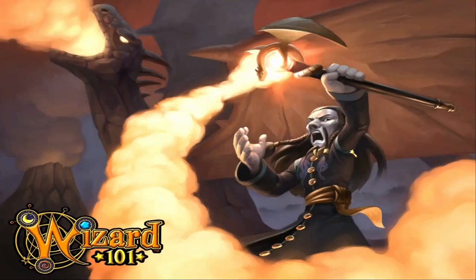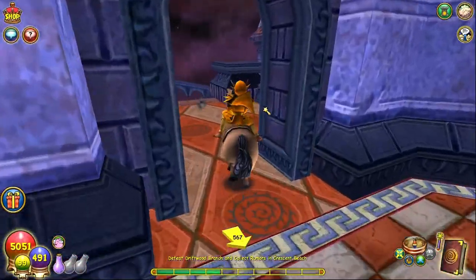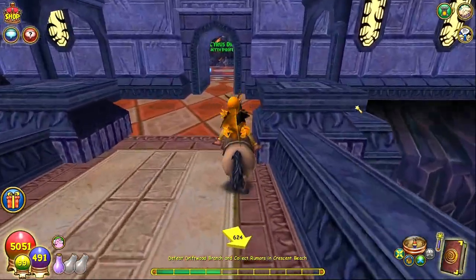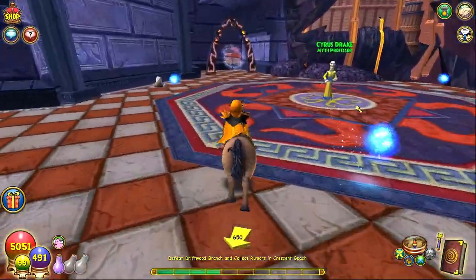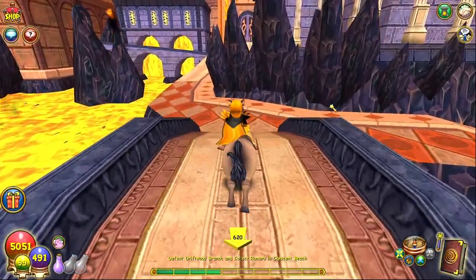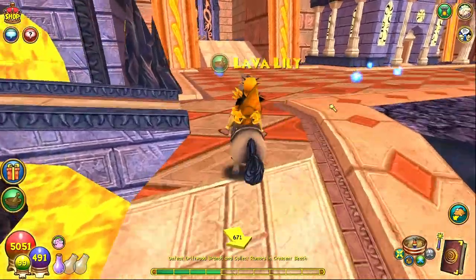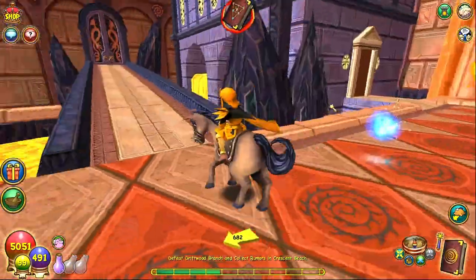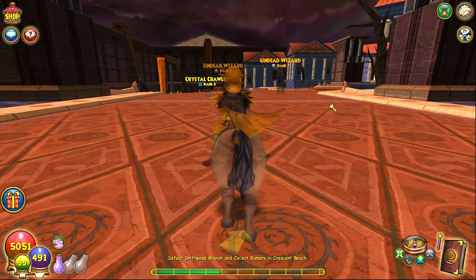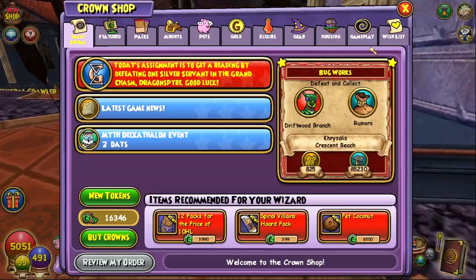My balance wizard's assignment is a silver servant in the Grand Chasm. You can do it there and check it off. My balance and my life are lined up on the same day, so I'll be getting another 50 crowns, which is incredible. Just go to Dragonspyre and find the Grand Chasm — I think it's the Athenium and then one of the places out of there. If you line this up correctly, especially with the double members benefit, you can get 300 crowns in one day with six wizards, and if you have a seventh character unlocked, you can get 350 crowns.